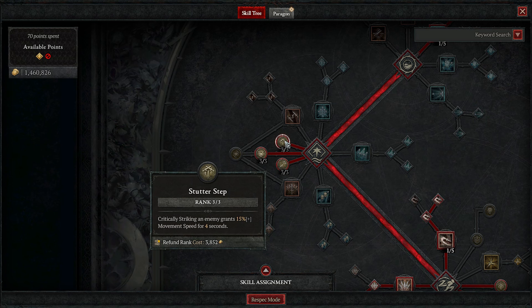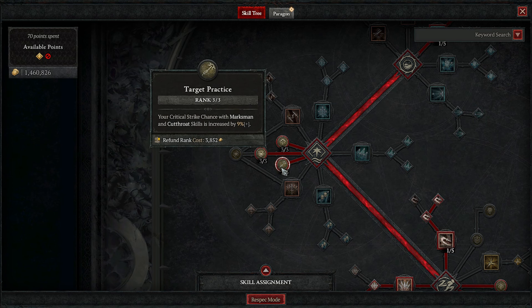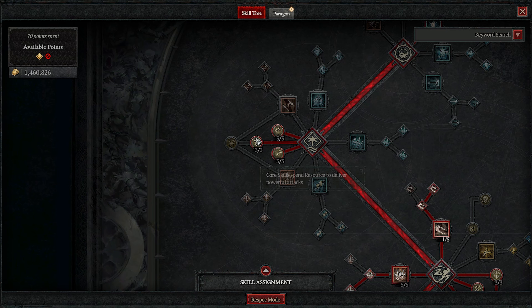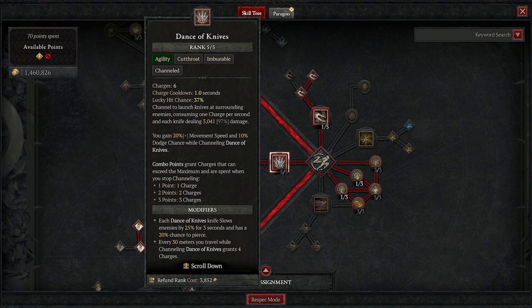Let's talk about the playstyle. It all plays around Dance of Knives — that's the main ability. What you'll do is get into a situation, use one of your imbuements — ice or shadow — and then use concealment. This turns you invisible and means your next attack will be empowered: it will crit and make enemies vulnerable. So you'll come out of concealment spinning around with imbued weapons while everything's vulnerable and just deal crazy damage.